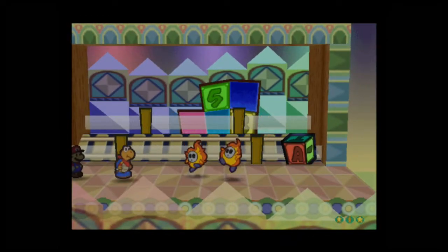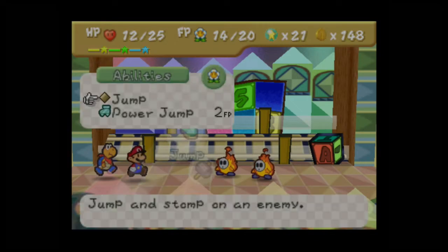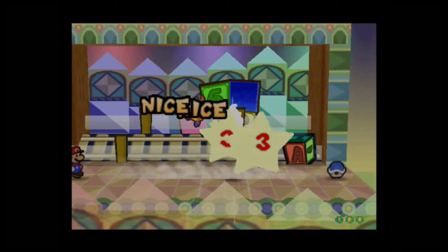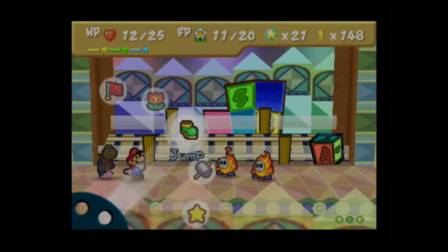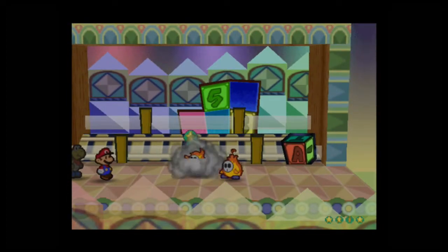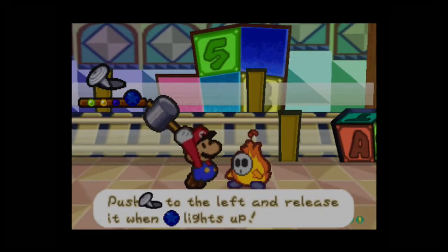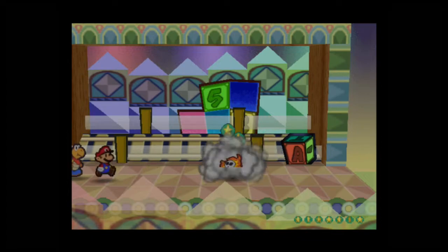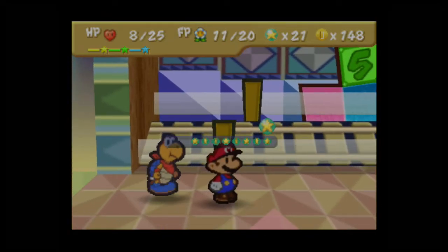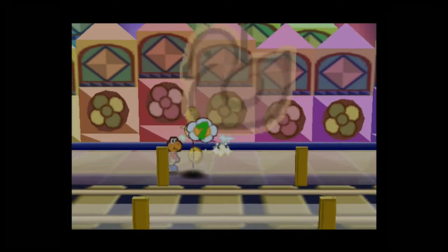Ice Power did six damage to him — nice! That pyro guy is doing quite a lot of damage. I got 18 star points. A fire flower from a fire enemy — how funny. In order to move forward, we have to flip this switch.